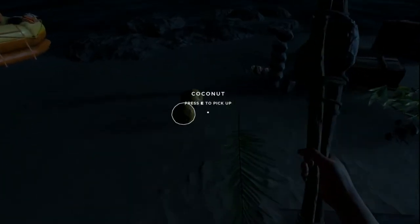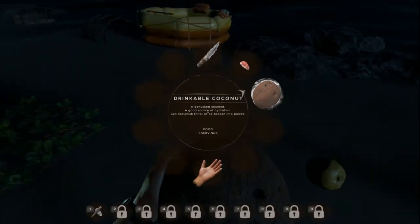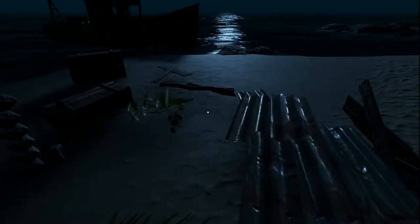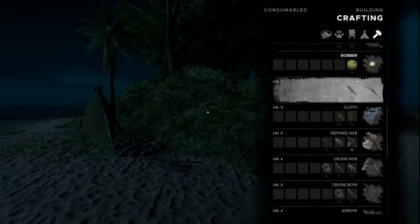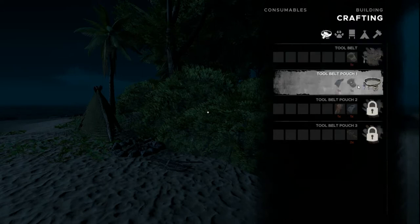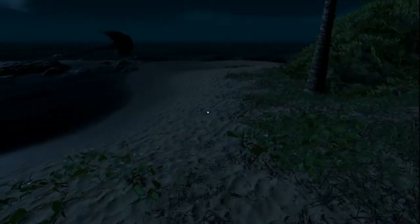I'm going to crack another coconut — it's drinkable now. We'll drink it and drop it. It's 7:30 so it's still a little early. Lashings are needed for a lot of stuff, so you have to balance things out in the early game.